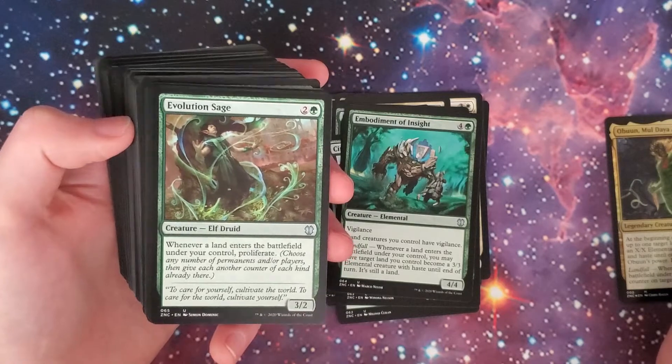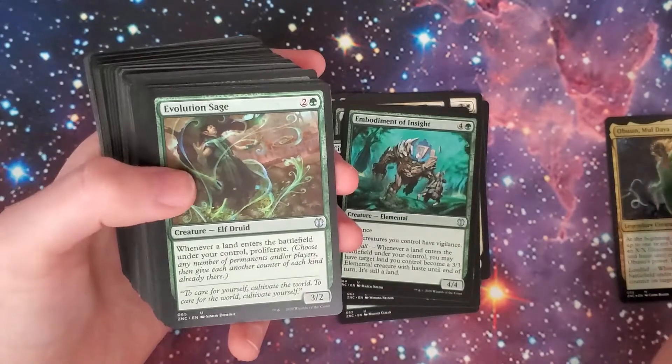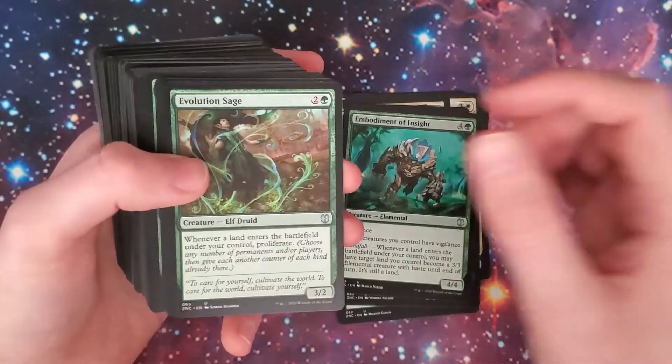Evolution Sage: when a land enters the battlefield under your control, proliferate. That is a good ability and I can think of so many ways to abuse that.